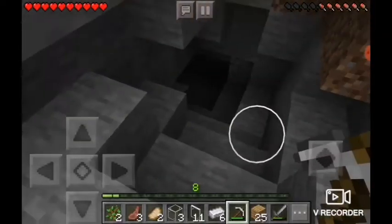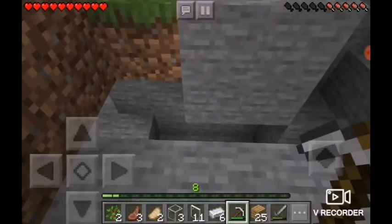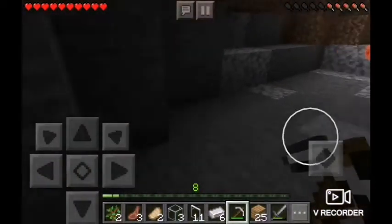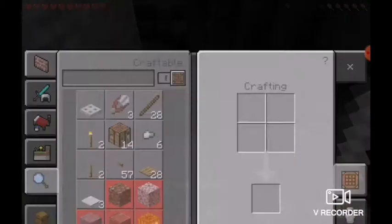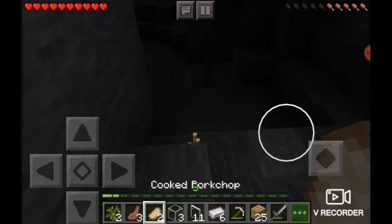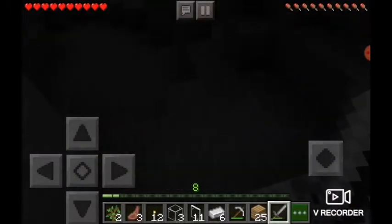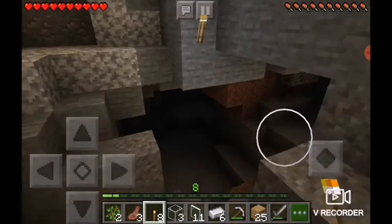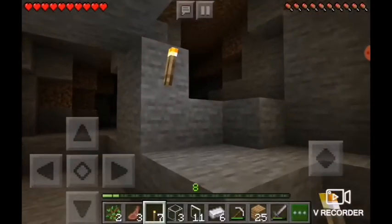Oh my god, why am I doing this? You need to be a dead end to me. Three, two, one — go! All right, there we go. I can get what I need. I want to go deeper — is this a ravine? Nope. What is this? Yeah, it's a ravine — big one.